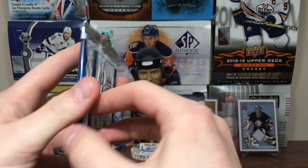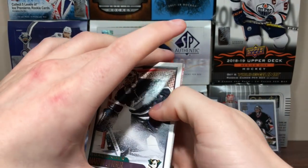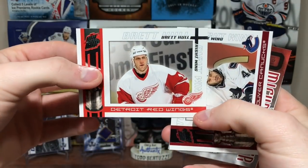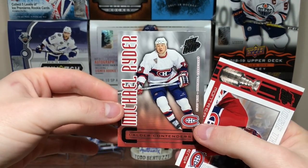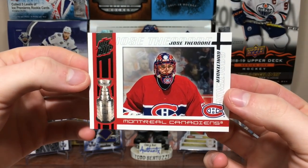And the final pack of Quest for the Cup — I just like Pacific, very fun stuff to open. Martin Gerber. Brett Hull — there he is. Uncle Todd — Todd Bertuzzi. Got a Michael Ryder Calder Contenders. And the final card: Jose Theodore.